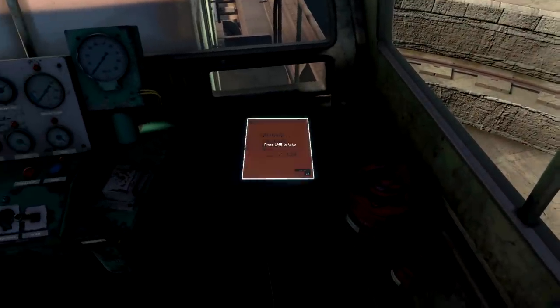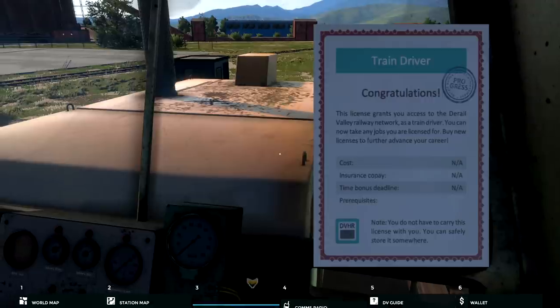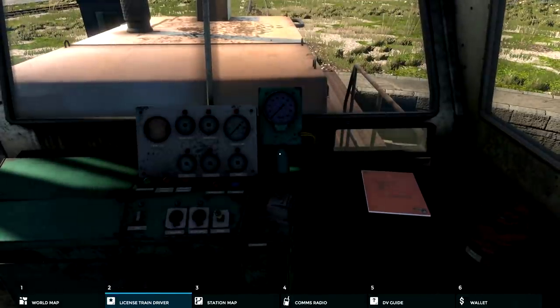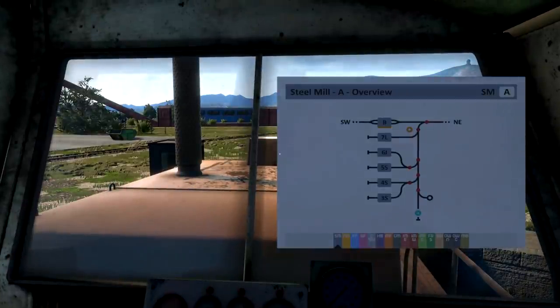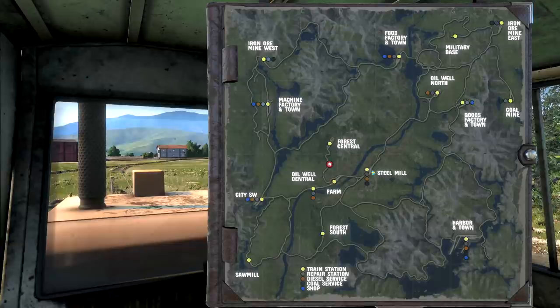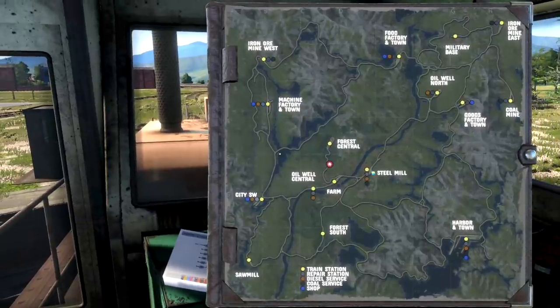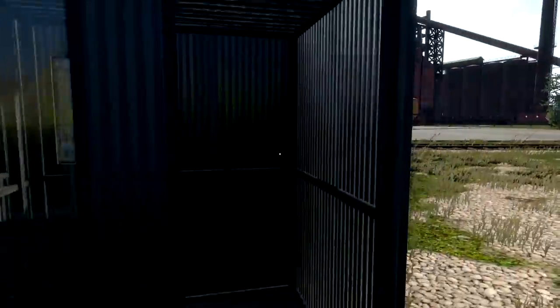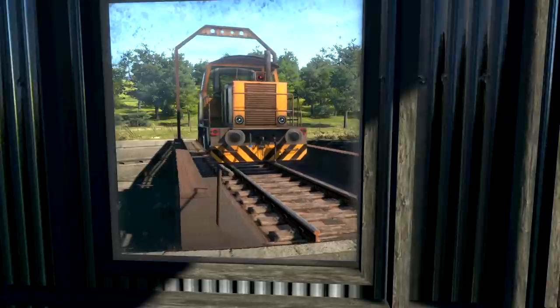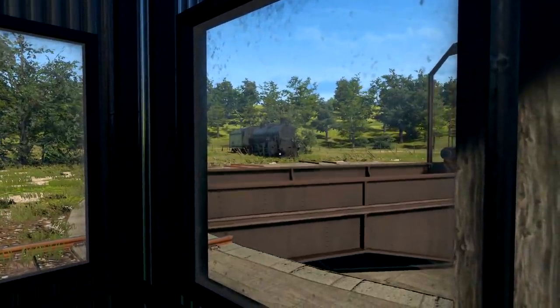So our locomotive is actually all the way over here. We need to plan it out. If we press tab, that's our freight - that's what we need and where we're going. We got a wallet. We actually need a station map. We are picking it up from somewhere and taking it somewhere else. This is the world map right here. We are taking it to... machine and factory town. So we're at the steel mill now. We need to be going left. We're not in the right orientation - we need to reverse down this track. We actually do need to reverse down this track, so we're going to turn our turntable all the way around. That's our little locomotive right there - it's actually really tiny. We do actually have a steam locomotive right there as well, in case we want to use that in the future.